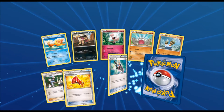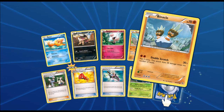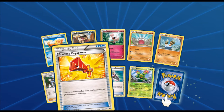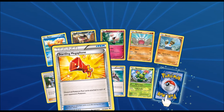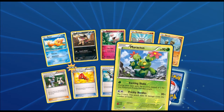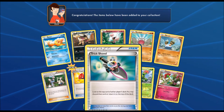First card of this pack is a Buizel. Got a Sandile, Spritzee, Geodude, Binacle, a Pokemon Fan Club, a Startling Megaphone — which removes all Pokemon Tool cards attached to each of your opponent's Pokemon, pretty good — a Trick Shovel, a Maractus, and the final card of this pack is a Floette.